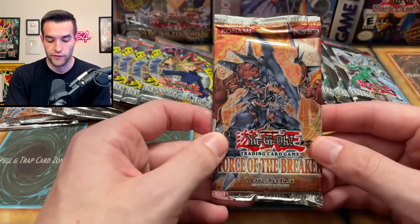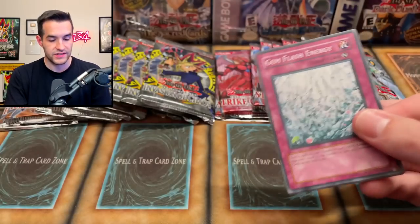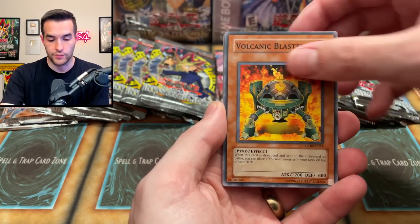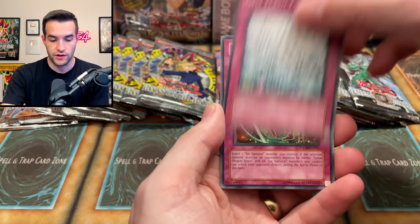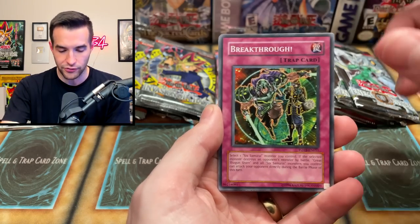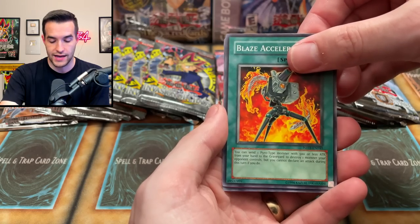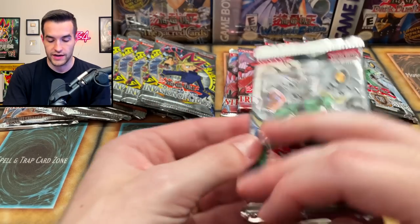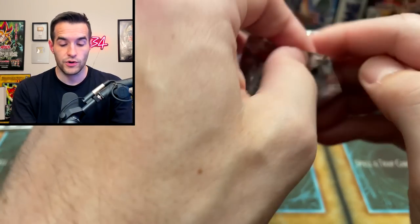Let's see if we can pull something now out of Force of the Breaker. It's not looking like a crazy battle right now. We have Secrets of the Gallant, Volcanic Blaster, Tornado, Introduction to Gallantry again, Gem Flash Energy, Breakthrough, the Exhumation Point — make sure you say that out loud — Magnus Slash Dragon, Blaze Accelerator — that's only a common — and a Firewall with some computer stuff. Let's go Enemy of Justice. Next we're going to do an Invasion of Chaos. So far these blisters have not given us anything good from Enemy of Justice.